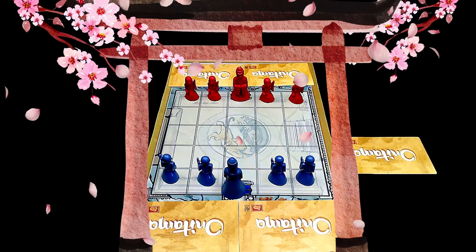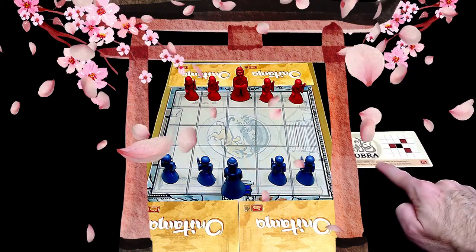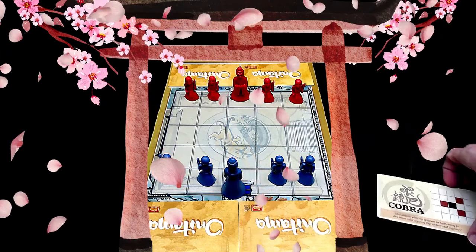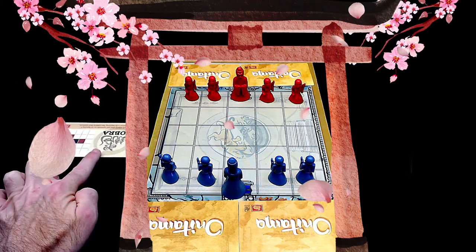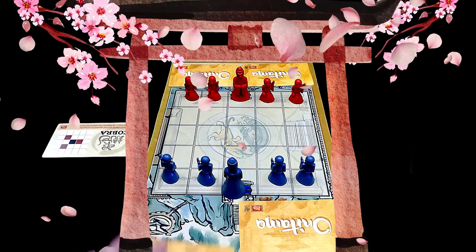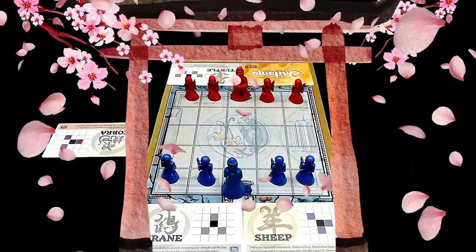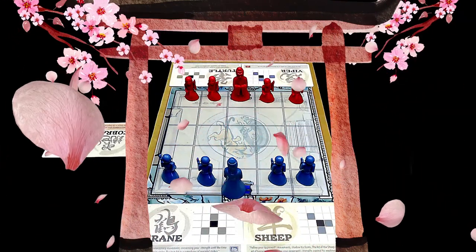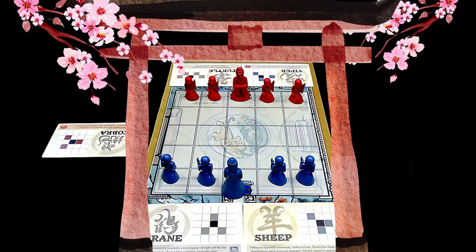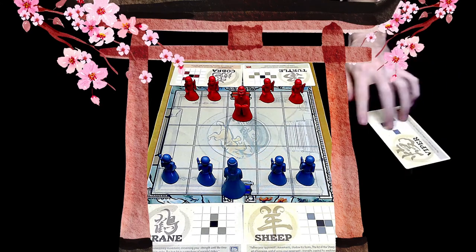We have returned. We figured we'd reveal the cards live on the video. Let's see who's going first — it is the way of the cobra, so that's going to be you. Cobra Kai never dies. Demonetize before I monetize. I've got crane and sheep. I've got turtle and viper. Oh, this is definitely a snake theme. Red was dealt the neutral card, so you're up first.